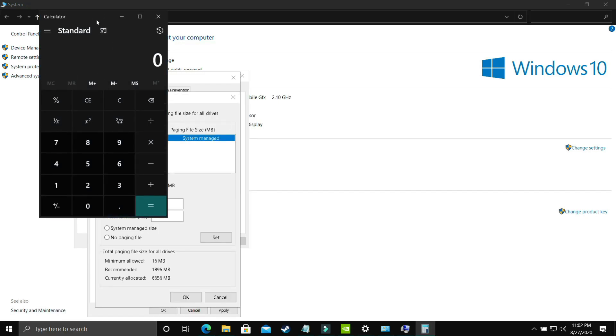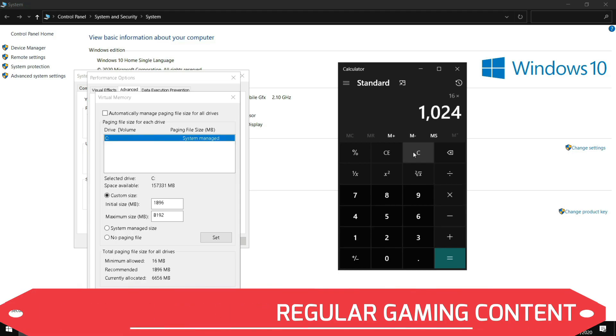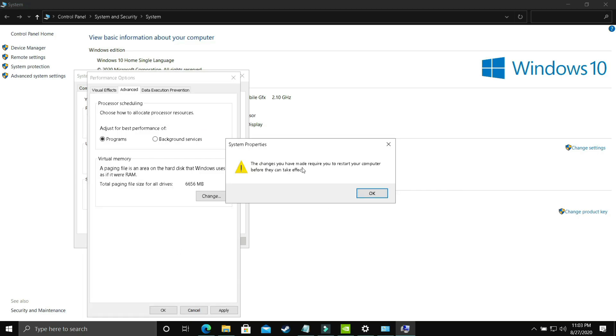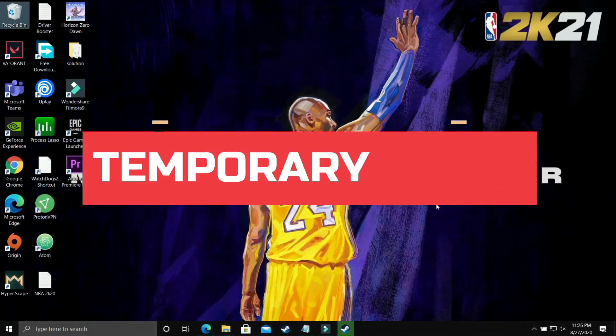For Maximum Size, enter a value equal to your PC's RAM in MB. If you have 8 GB of RAM, multiply 8 by 1024 to get 8192. For 16 GB, enter 16384; for 12 GB, enter 12288. Apply these settings and click OK. You'll need to restart your PC, and you'll see a significant boost in gaming performance after the restart.